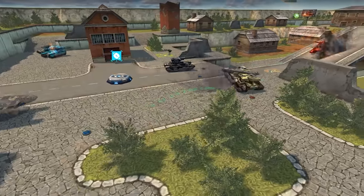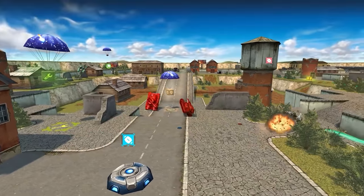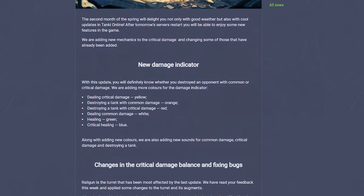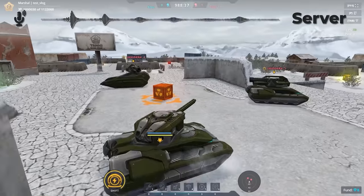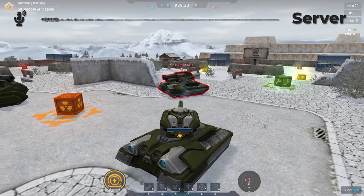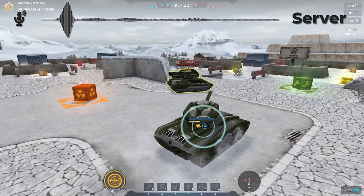We have added new sounds to help you recognize when you deal or get critical damage, allowing you to react faster to the situation on the battlefield. You will always know if critical damage was dealt or not. We also got some feedback from colorblind players that different colors of damage indicators do not make sense for them — this update will help them as well. Take a listen to the new sounds on the test server. Let's start with the normal damage, and now we'll show the sound of critical damage using Hornet's Overdrive.